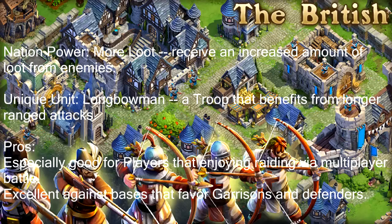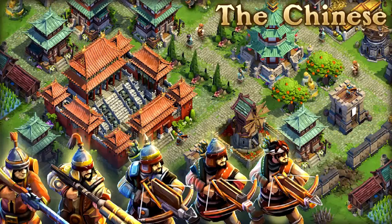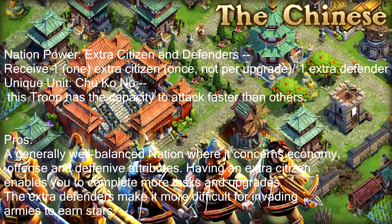Let's go ahead and move to the next nation — the Chinese. The nation power of the Chinese is extra citizen and defenders. They receive one extra citizen once, not per upgrade, and they receive one additional defender from the town center per age upgrade. Their unique unit is the Chu Ko Nu, which is a crossbowman with rapid fire — they'll fire like machine guns. Basically the Chinese are well-balanced. Their nation power is really, really good.